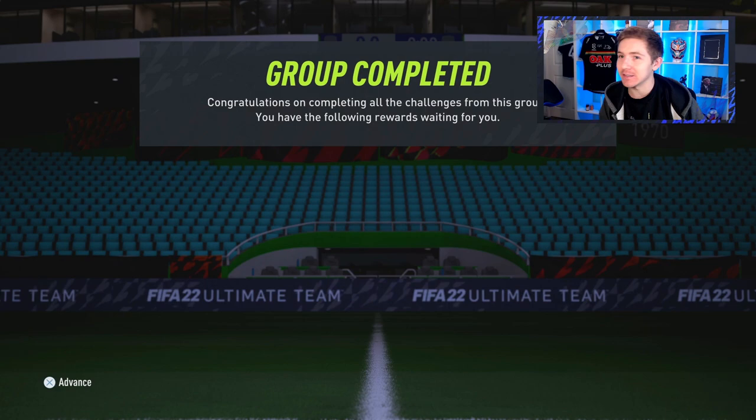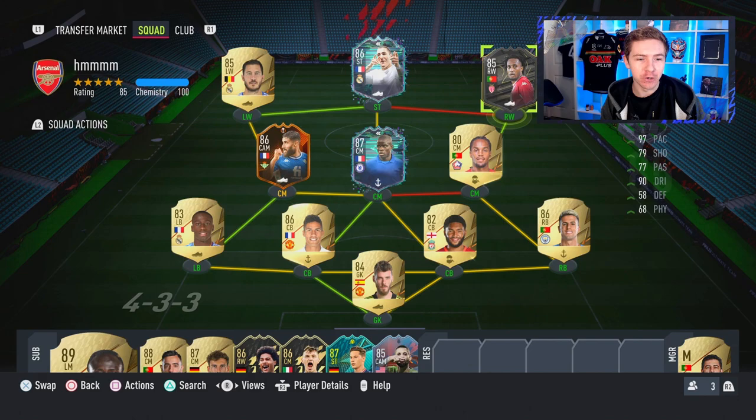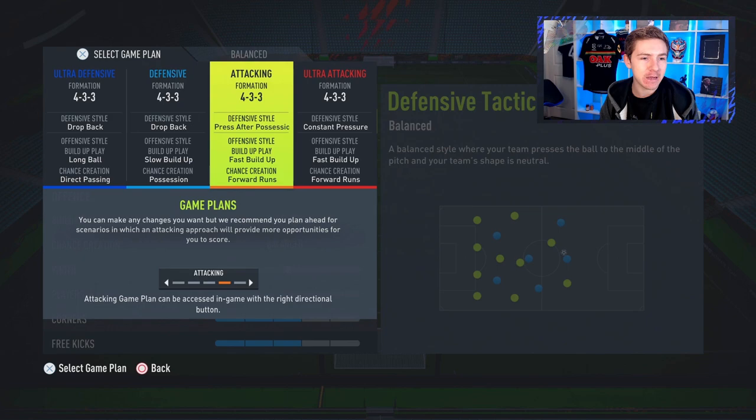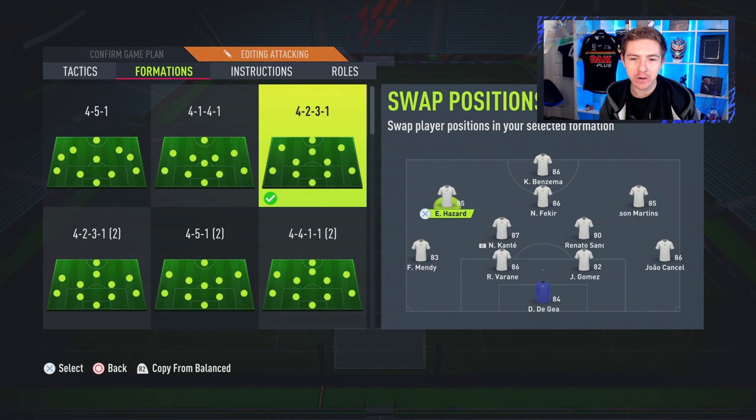Because I kind of knew he was coming, I did have a squad ready for him. Literally most of his team leaked and most people knew what was coming for this promo. We are going to play 4-2-3-1 in game with Gelson in the wide right role. After a bit of fumbling around, here's how we are going to play.